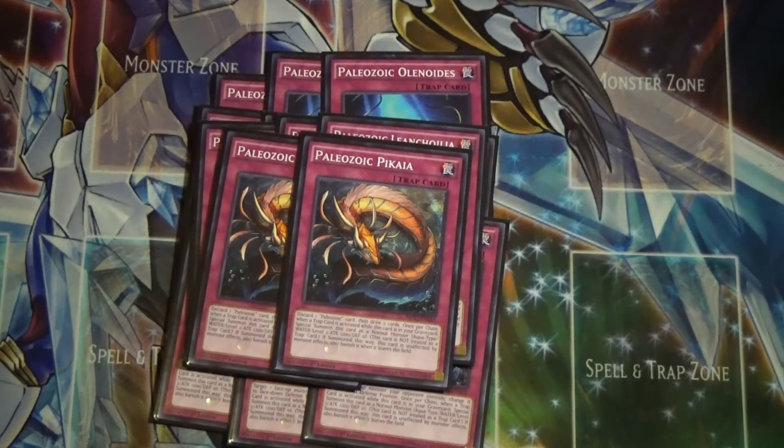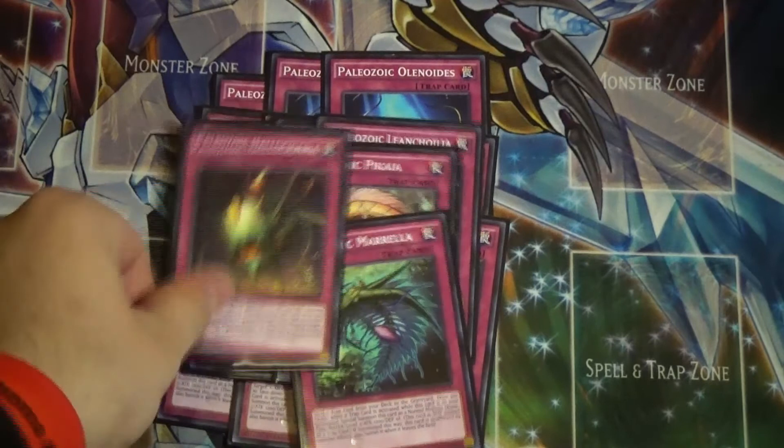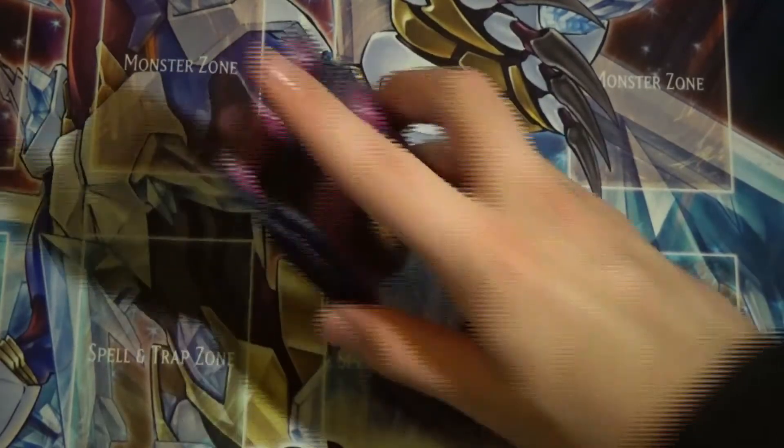I also run one Paleozoic Marella, which sends a trap from deck to grave, and one Paleozoic Hallucigenia, which is essentially a Shrink — it cuts a monster's attack and defense in half. Hallucigenia used to be my favorite just because I think it looks spooky. That's it for the Paleozoic cards in the deck.